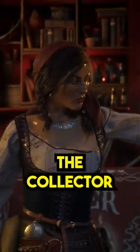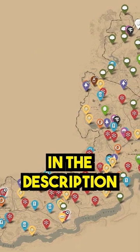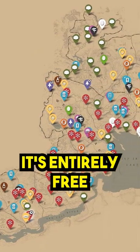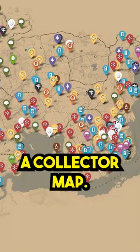The easiest way for you to progress through the collector role is by using the collector map. There is a link to this in the description down below. It's entirely free for anyone to use and it will show every single collectible location without needing to buy a collector map.